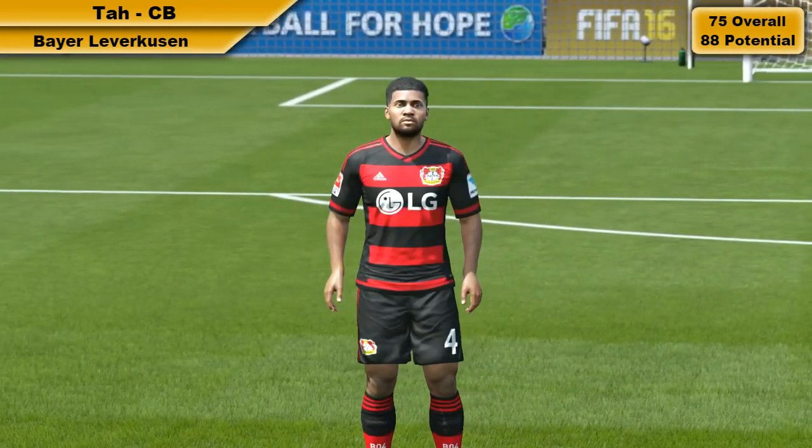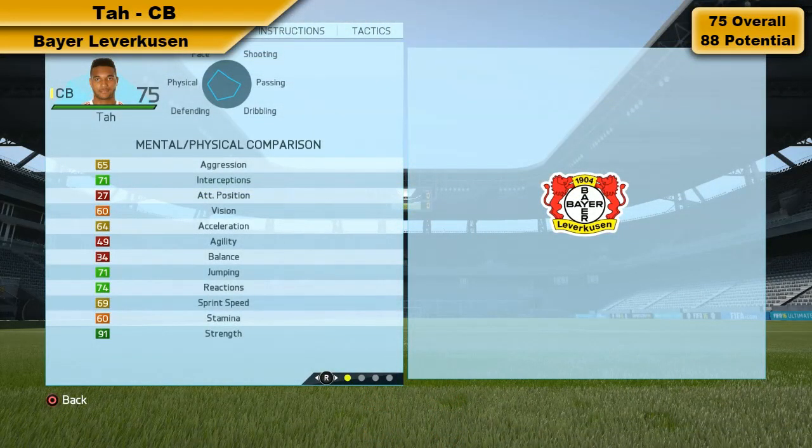With that 88 potential, if you use him for a couple of seasons he will grow very quickly indeed. You can see his physical stats: 91 strength — he is strong — 64 acceleration and 69 sprint speed, so he's not exactly slow, but he feels quite slow because of that low agility and low balance.